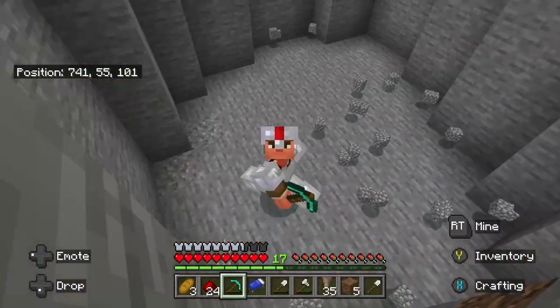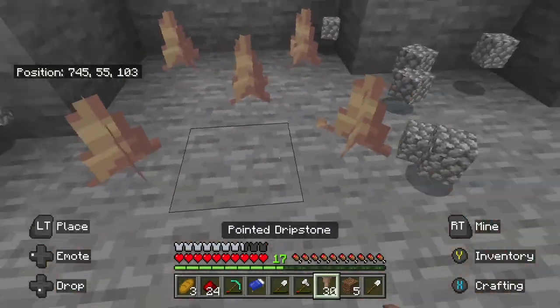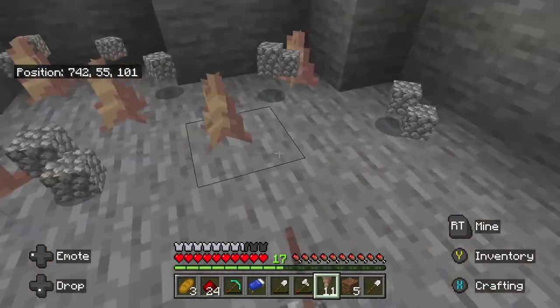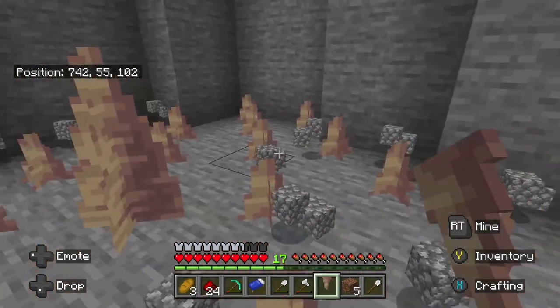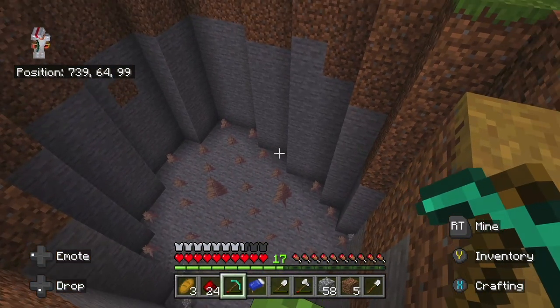This looks deep enough to me. Now to add the dripstone. This is what's actually gonna do a majority of the damage. This fall alone wouldn't kill anything, but this fall mixed with the dripstone damage — that'll hurt. Now we just have to conceal it and make sure nobody knows it's there.